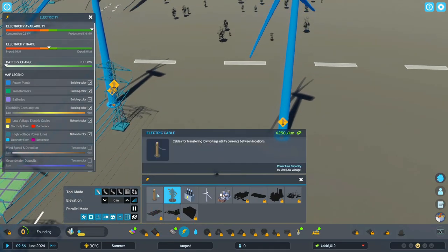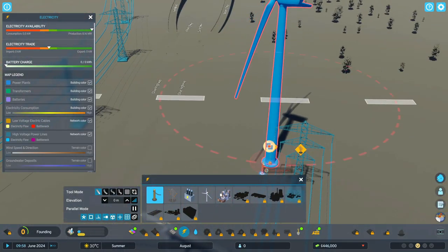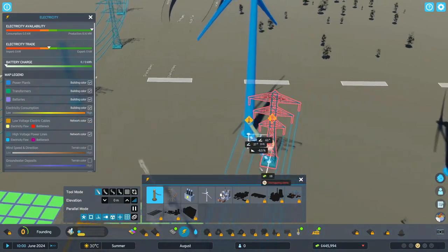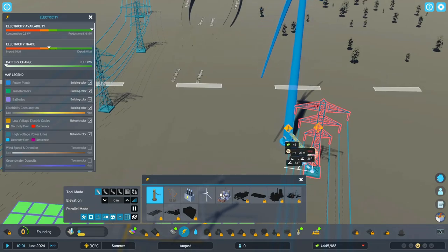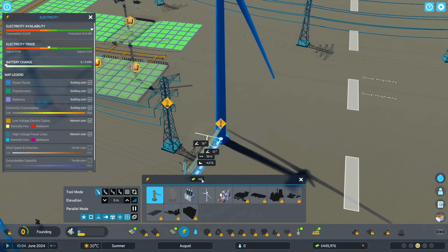How do you place the electric cable? Hmm, maybe I should have done a tutorial. Here goes there. Place, place, place — oh my gosh, why won't you place? They're overlapping.